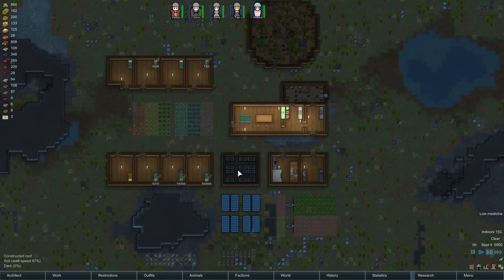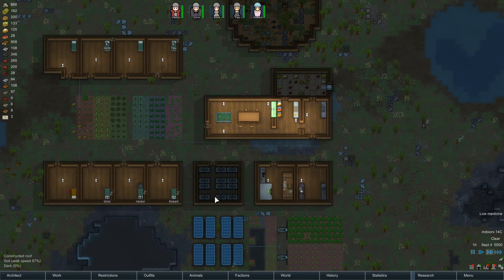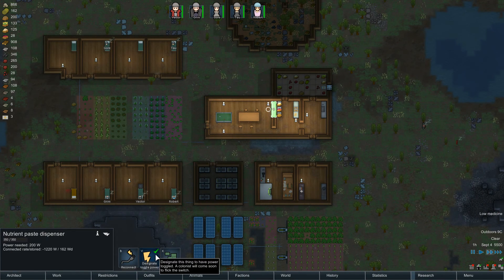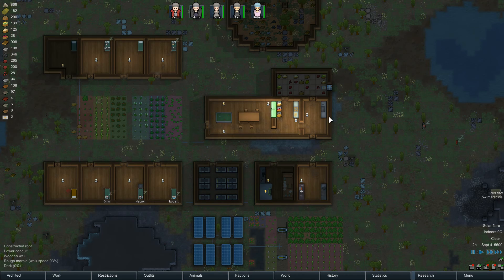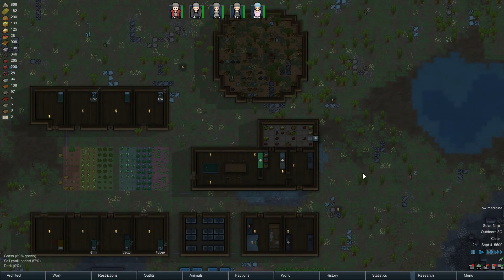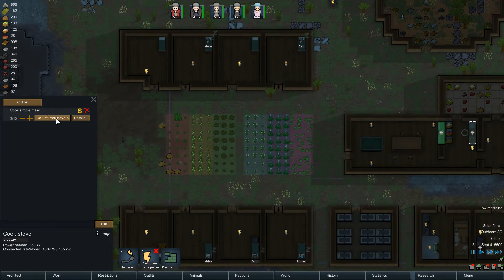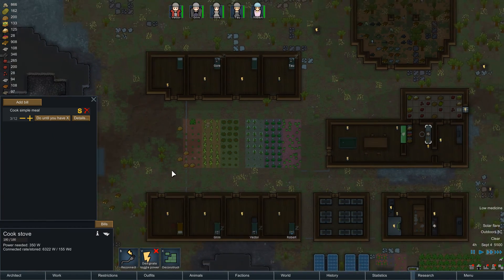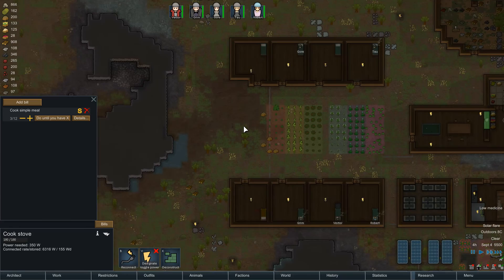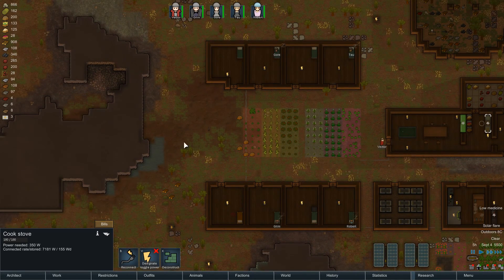Do we have any other construction on the go here? Don't think so. Turn the power on there. Oh, we have a solar flare — all electrical systems shut down. Let's check our food bills. How many colonists do we have? We have five, so probably boost this to 15 so they each get three meals a day.